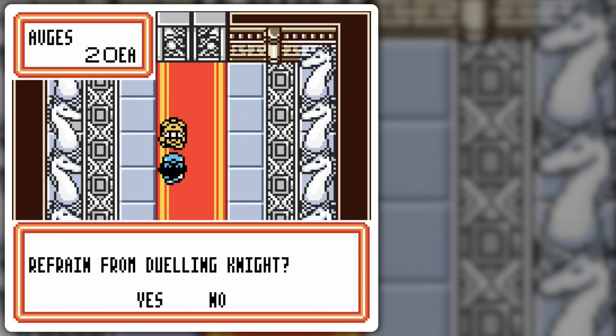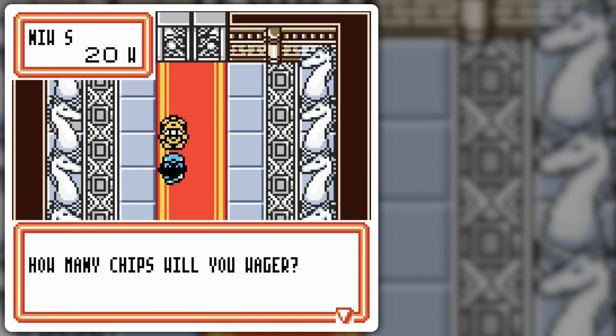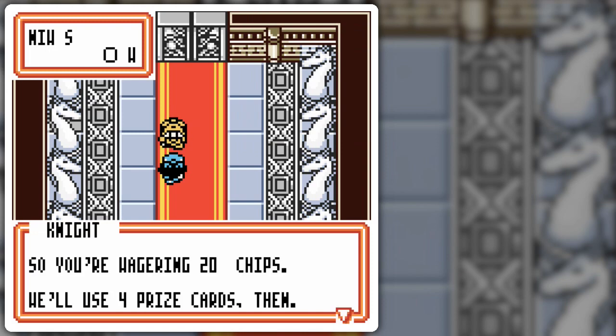Okay then, you want to fight, correct? Yes. How many chips will you wager? I'm gonna do the max as we save between battles anyway. I'll be saved between the battles because we want to battle all of them anyway, so might as well wager the max. So you're wagering 20 chips. We'll use four prize cards then. Come on, let's battle!